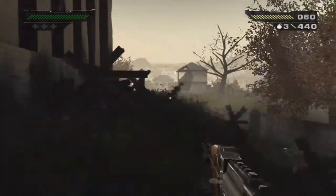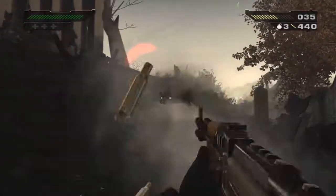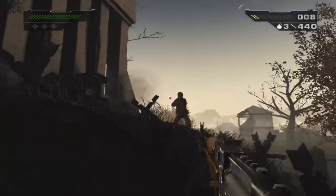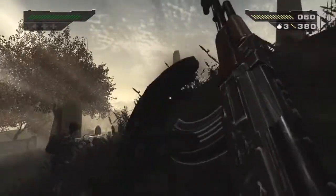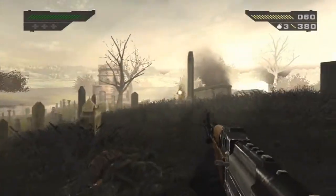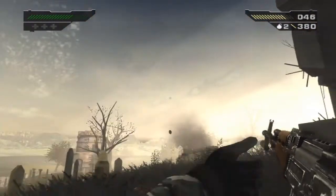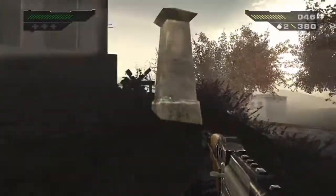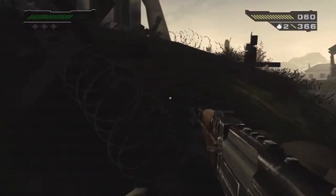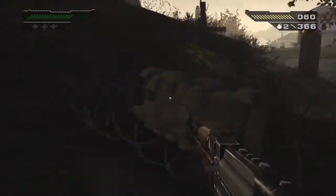Whoa, whoa, whoa — damn, yo, get a frag on! The X button is to throw nades. All right, let's take a look at what's in this — can I even get in this bunker? How do I get around there to get that health pack?